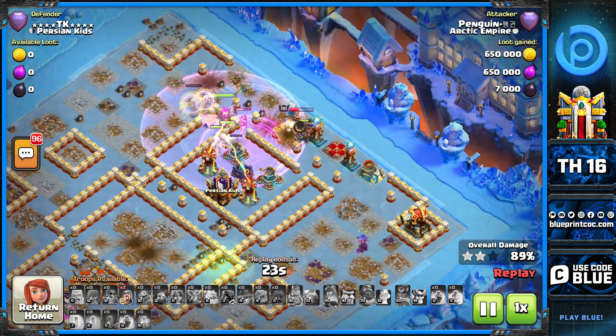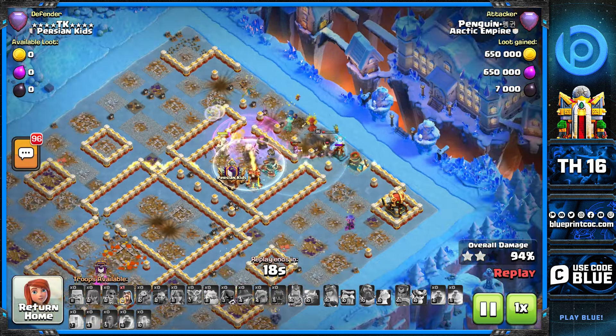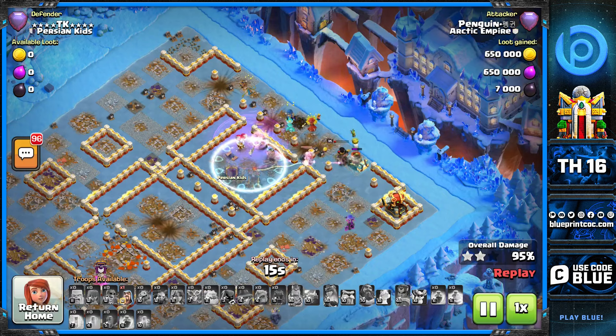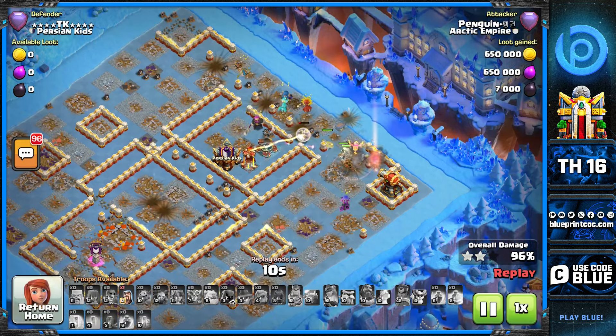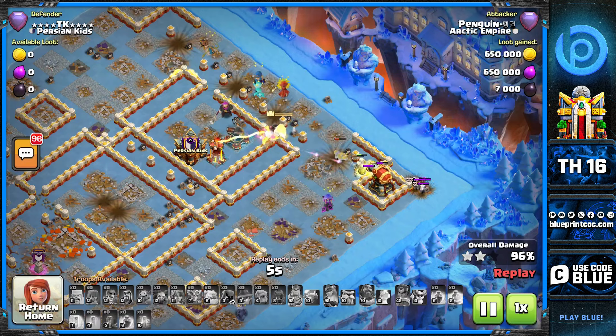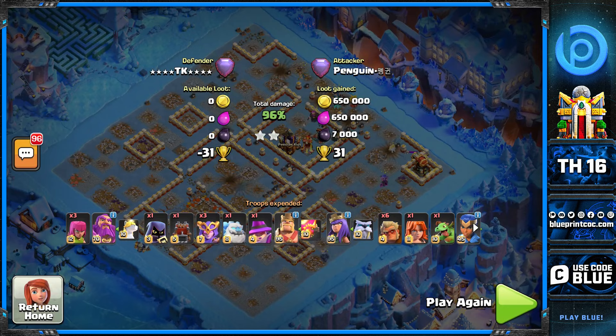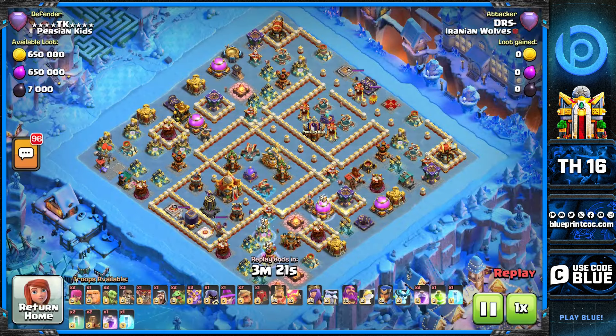With two mortars on the sides and a cannon in the middle, they can't use a quick fireball ability — they need to do a full warden walk, which is why we have the teslas, the enemy queen, and the RC. This attack is going to end like this. I'm in very high legends, above 6k trophies, and getting to 6k trophies is a hassle. When your base defends two or three times even at this trophy range, that's insane — especially if it's your own design.